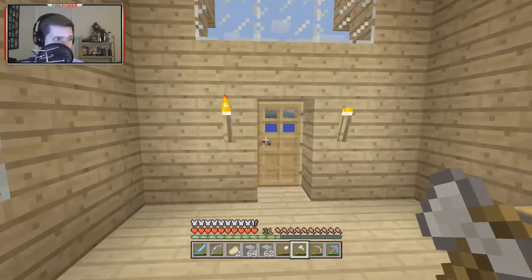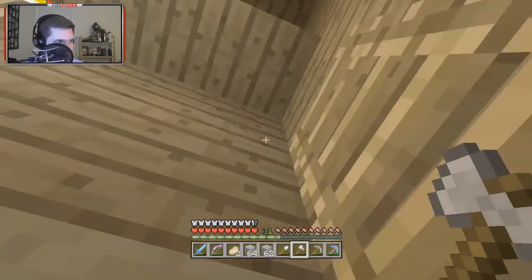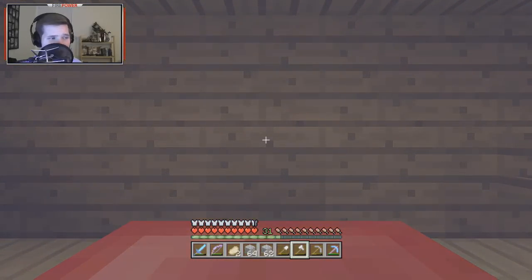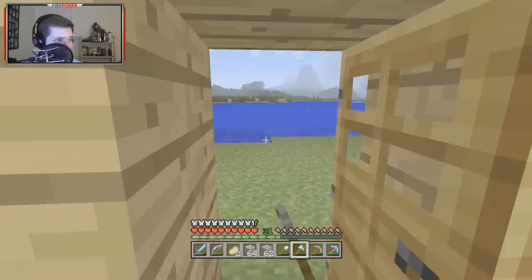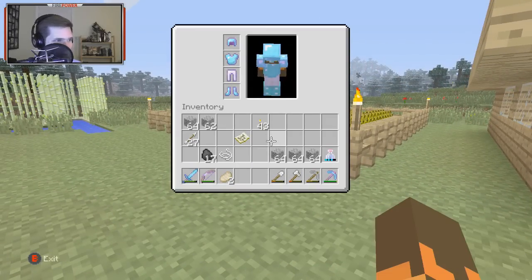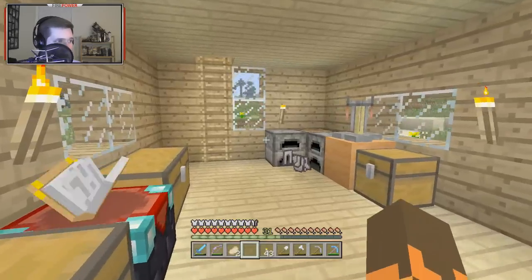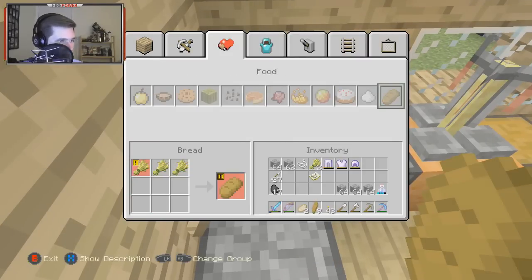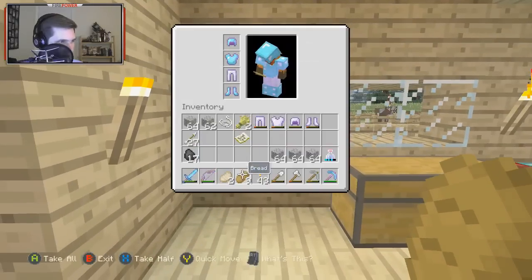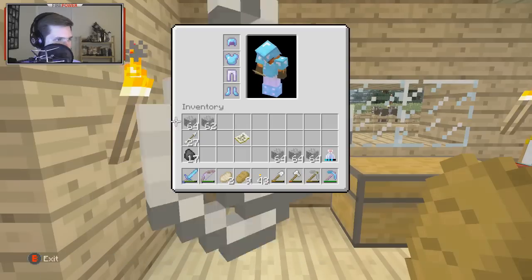The sun is going down so we'll go ahead and sleep here for old times' sake — like coming home from college and sleeping in your own bed again. This is our old classic bed. Before we leave, I grabbed a whole bunch of stacks of cobblestone because ghasts can't blow up cobblestone. Let's also farm some wheat for food, then head to the crafting table and make as many pieces of bread as we can — nine pieces, not bad.